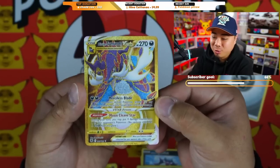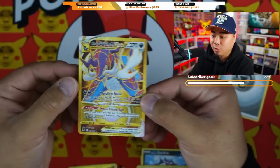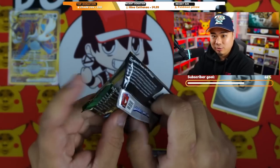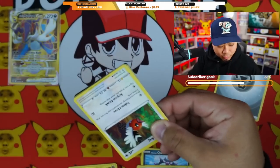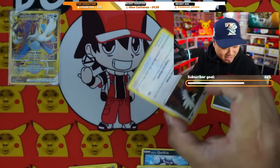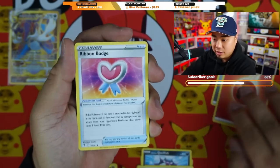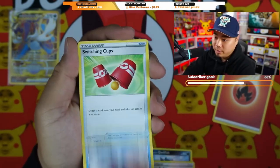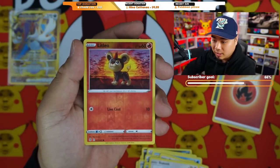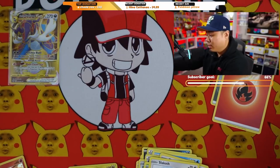Let's see if we get the same luck from the Evolving Skies pack. Even just a regular V would surprise me. Opening now — Fire Energy starting off hot, Switching Cup, Fletchling, Luvdisc, Gossifleur, Snom, Emolga, Litleo, and a Victini hollow rare. Not bad. Going to open one or two of the tins and then get back to more packs.